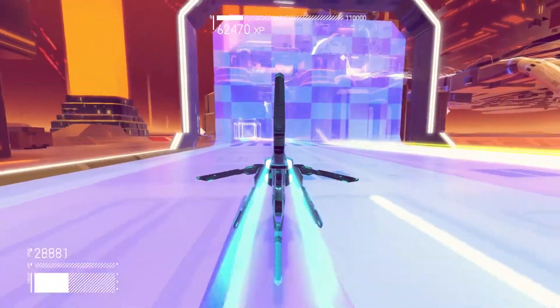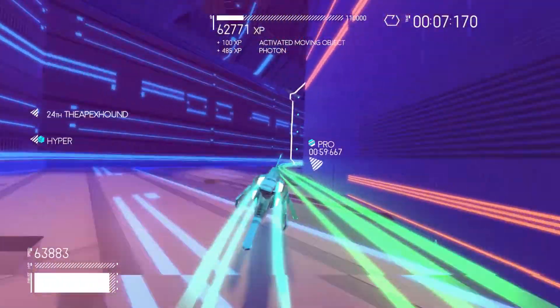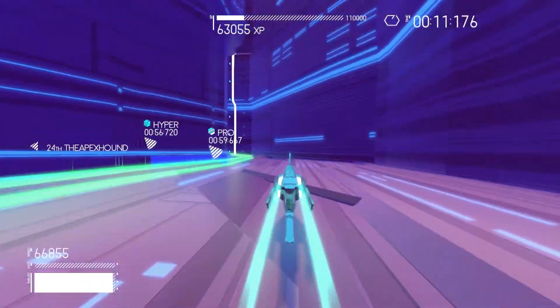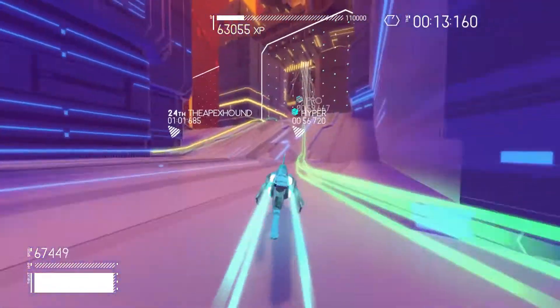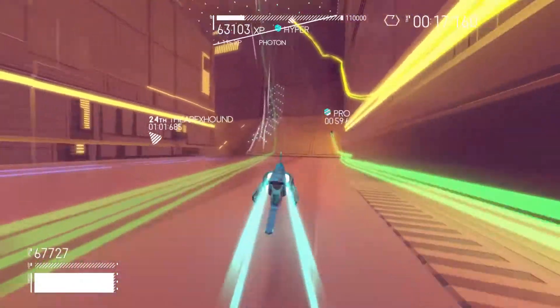You press R2 to go, and then X grabs you to the floor which makes you go a lot faster. There are pro times and stuff — you have to get to the floor as fast as possible to grab on and go faster. But you can go on any surface: you can go up the walls, up the side of the walls, and do a parkour style.